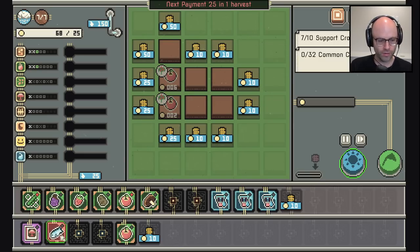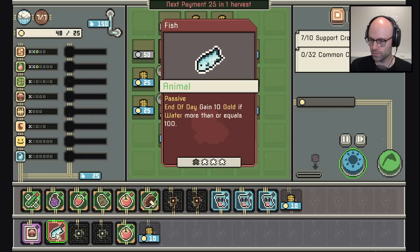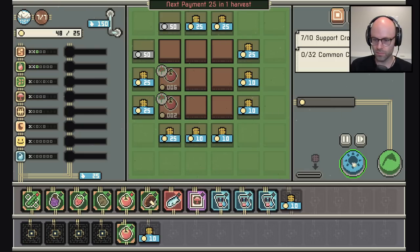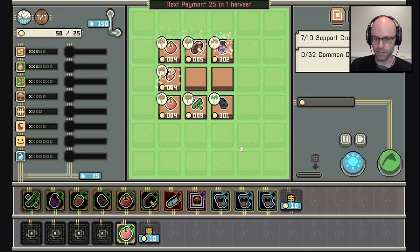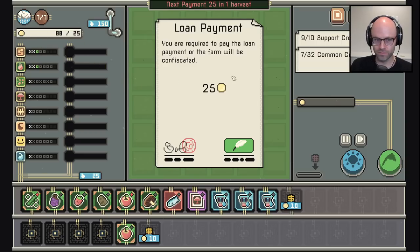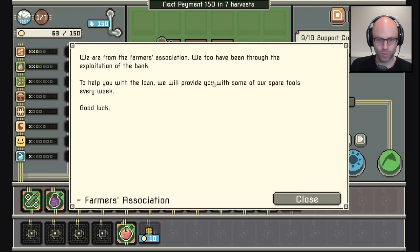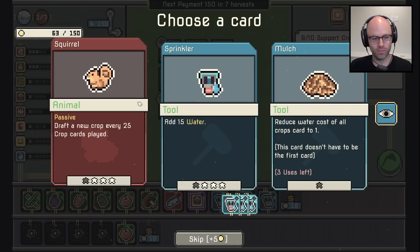Do I have to put you out here? Oh I see — I'm buying real estate right now. Launch me. It does not work that way. 30 gold though. You are required to pay the loan — 25 gold. What do you need next time? 150? No problem. Every week we'll be provided with spare tools. Harvest some sweets. My tool — passive: draft a new crop every 25 crops.